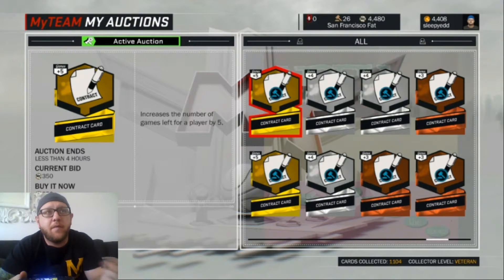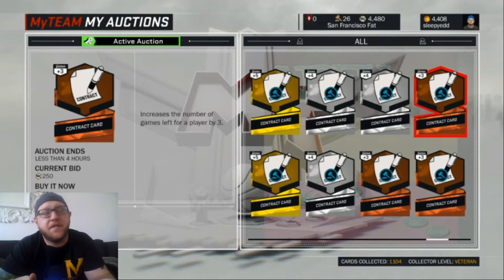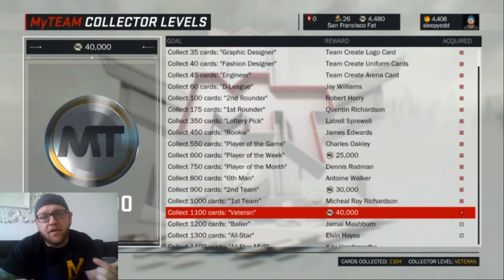Another cool way when you're opening packs — if you're opening a lot of packs, you get a lot of contracts. I usually do golds for $350, silvers for $300 and bronzes for $250, and they always sell. I know they're little amounts of MT, but it all counts when you sell all of them — that's probably 2,000 MT sitting there on the screen.